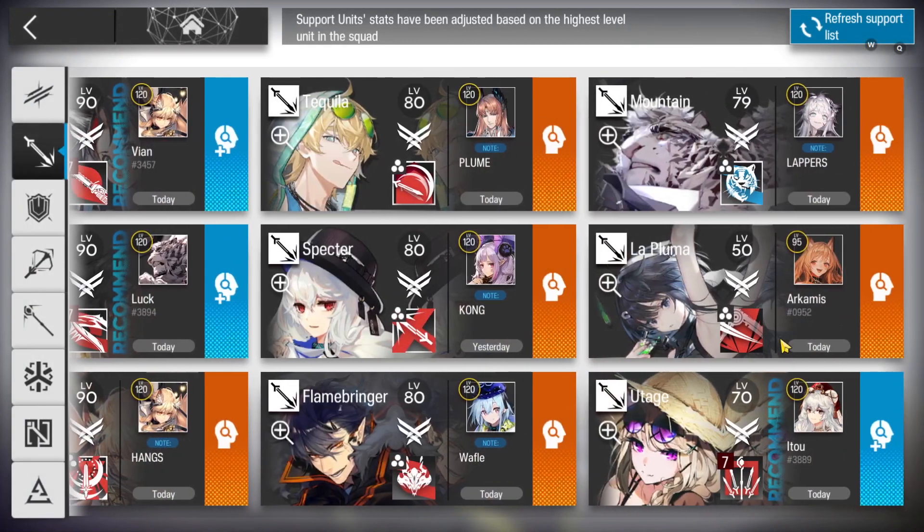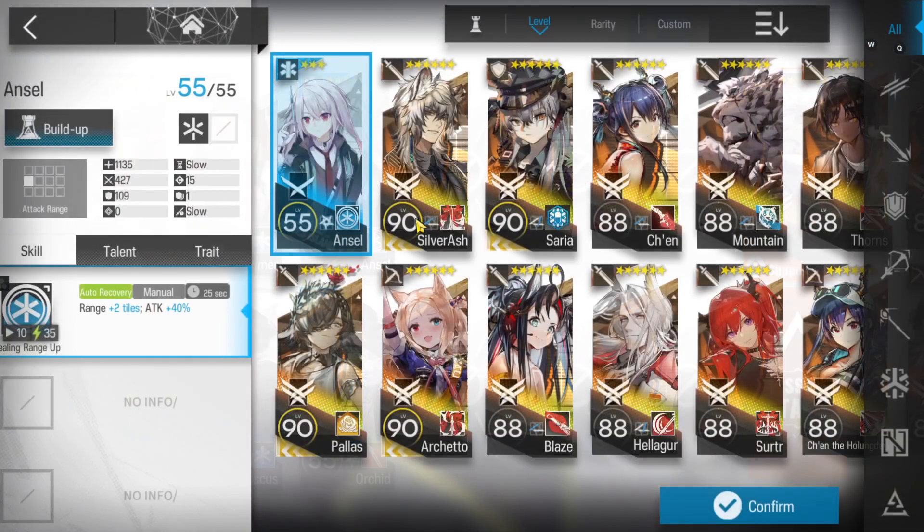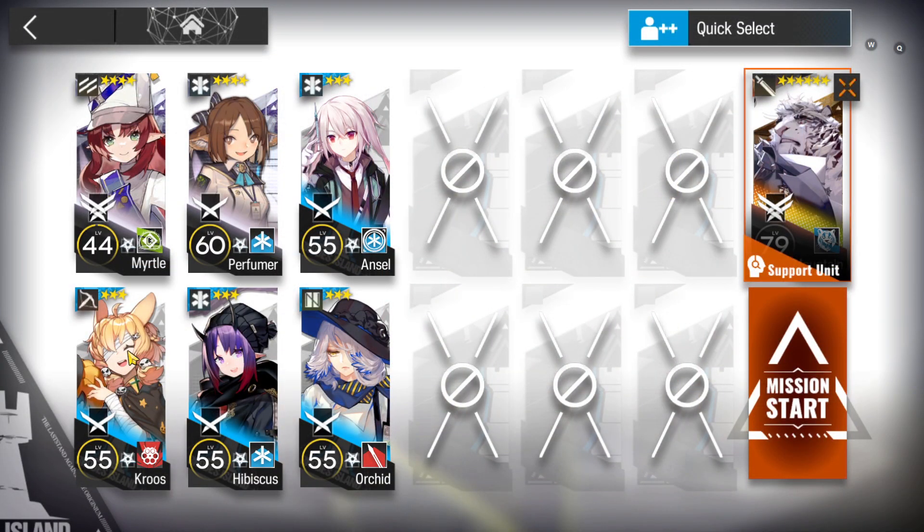This is the squad we're going to use. Myrtle is not used just for DP — she's used to get the elite 2 support unit. Then you need a really good sniper or a ground unit who can kill all the enemies on the right side, plus an AOE medic and a single-target medic.